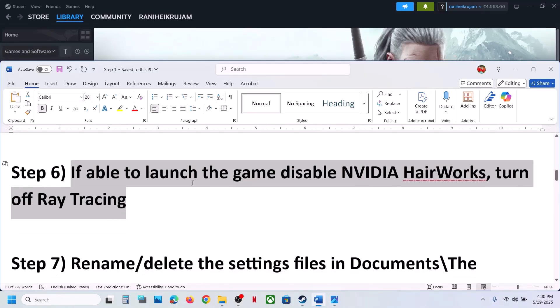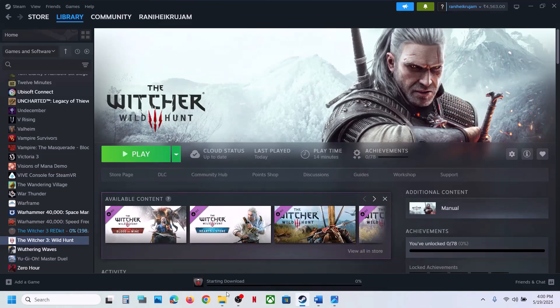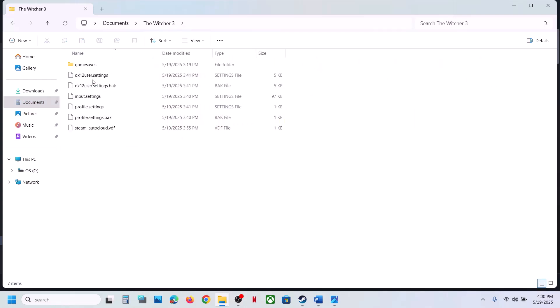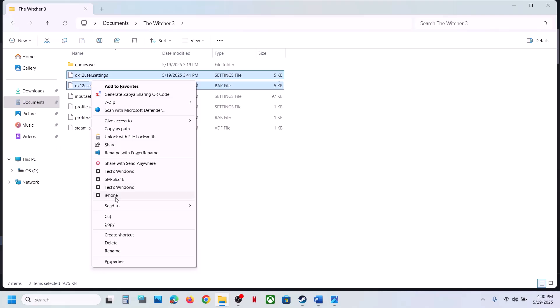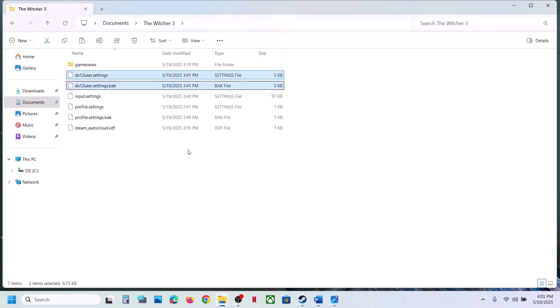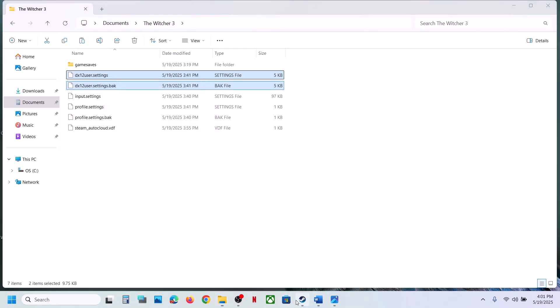The next step is to rename or delete the settings file in the Documents folder. Open File Explorer, go to the Documents folder, and open the Witcher 3 folder. You will see a DirectX settings file. Create a backup first — copy it and paste it to the desktop. Once you have a backup, delete the settings file or rename it, and then check.